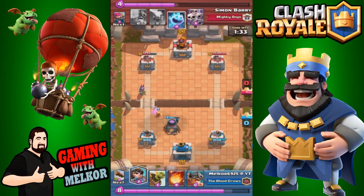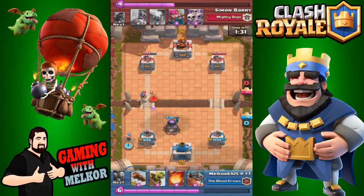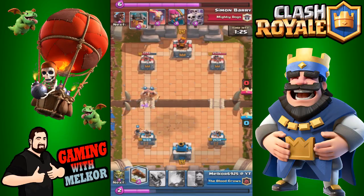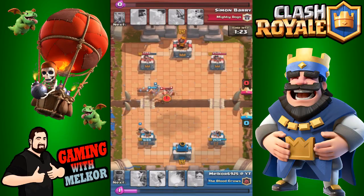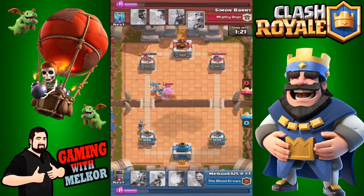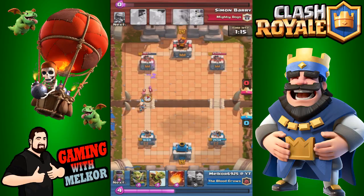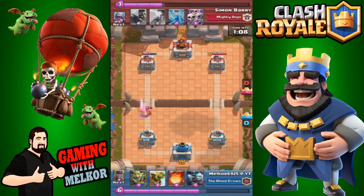I always like to fireball a tower and a musketeer together, but I was a bit slow on the uptake there. I'm going to wait for my elixir to build back up, drop the princess in the back, then drop the elite barbarians on that musketeer. I thought the opponent was going to drop the skeleton horde so I dropped the log in anticipation — I was wrong. The elite barbs get one hit on the tower but those archers take out my princess.